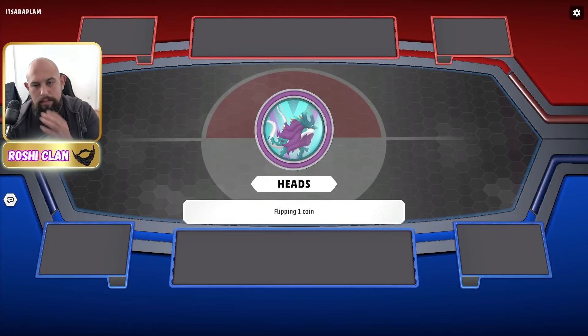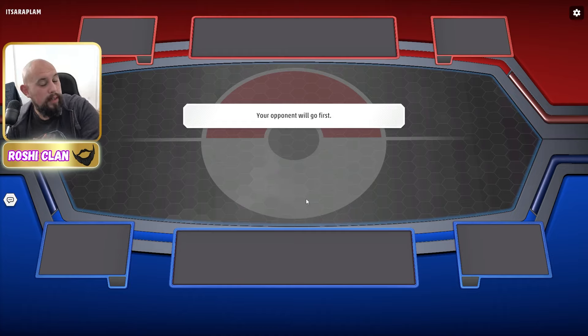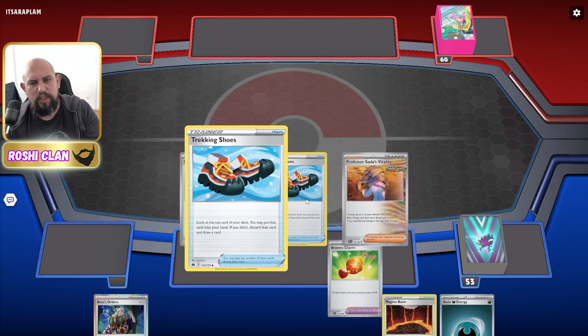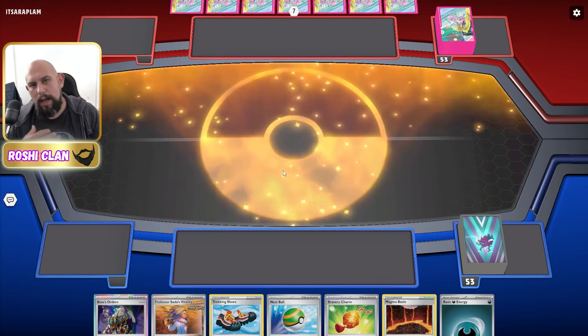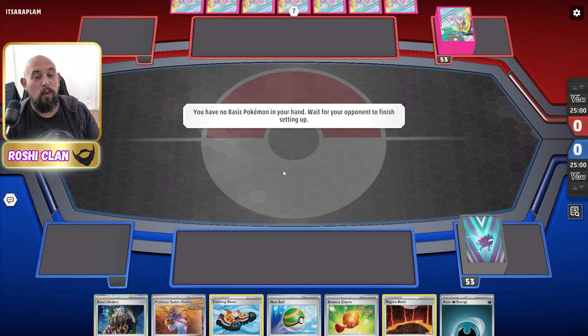I'm going to go second — we always try to go second. If you can't, just set up and put a single prize up in the active. The reason is because we like to just go attack, attack, attack, attack and win. That's pretty much the goal of Gouging Fire Secret Box — attack, attack, and attack.